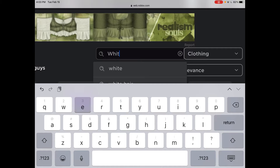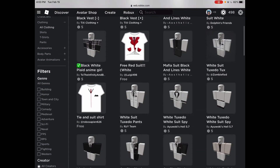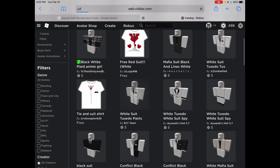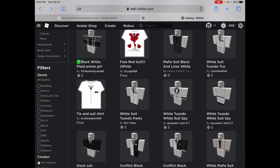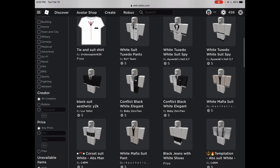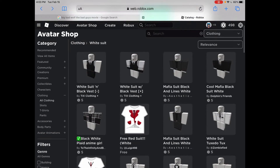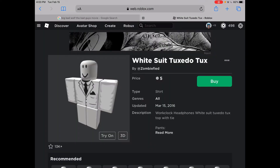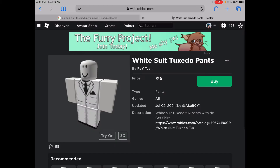White suit. Let me check — he has a full white suit, no buttons. I don't see anything specific, so we're gonna be using this white tuxedo shirt and the white tuxedo pants.